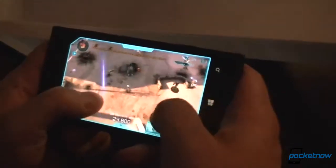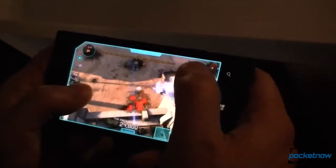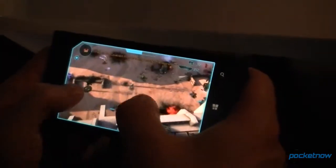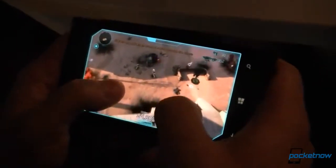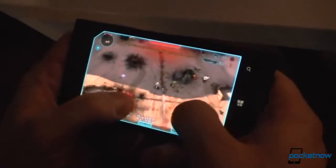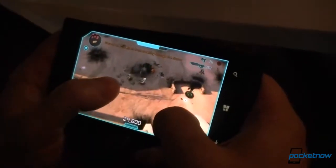Just getting into controls: double-tap on the screen lets you throw grenades, so you can chuck grenades over that direction — in the direction that you're facing. Upper left is the motion tracker, which is going to look familiar to anybody who's played any of the other Halo games, so you can know where the bad guys are coming from.